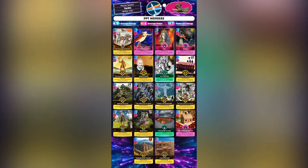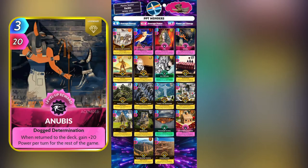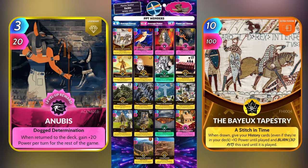Hey Qsters, it's Zekas and I'm here to show you all a really interesting and powerful deck revolving around wonders of construction. This deck was recently made possible with its new subcat card, Burg Eltz. This card reads: when played, if your deck contains 9 or more wonders of construction cards, gain plus 20 power per turn for the rest of the game. Combining this with other power per turn cards and history boosters caused this deck to have heavy burst damage potential all throughout the game with a steady finish.